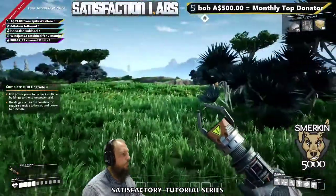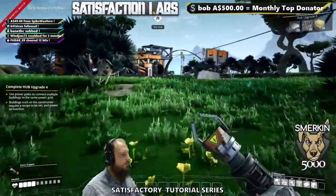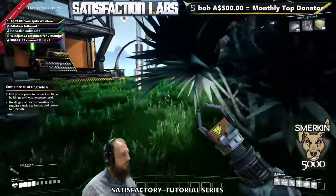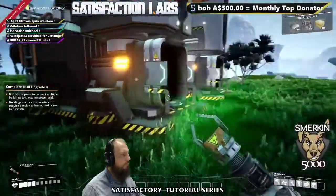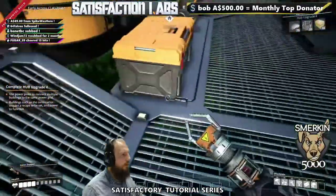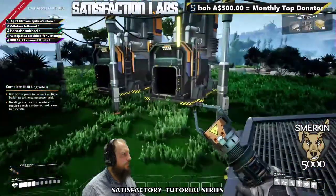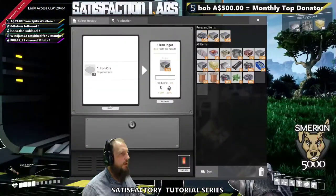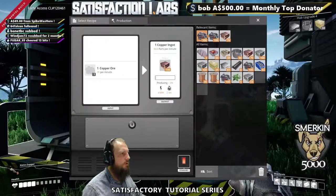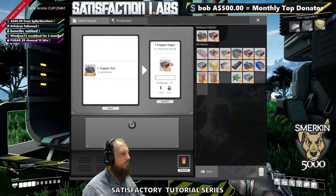As I explained earlier, when a machine is full or it has no product in it, it will actually slow down and not produce anything at all. At this stage of the game, this is occurring because we don't have anything automatically feeding the machines, and that's normal. So you just have to go around and top everything up as you go.